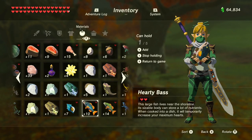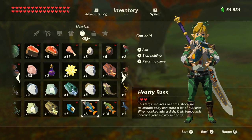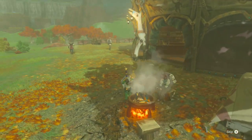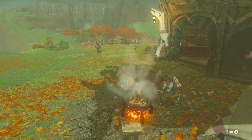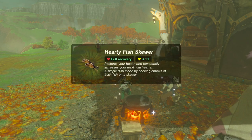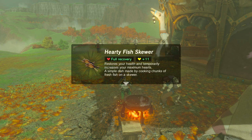Since we're on the topic of fish and we've just caught some Hearty Bass, why not talk about the best fish recipes? Five Hearty Bass thrown into the cooker on the fire will give us fish skewers, which gives us full recovery plus three and eleven temporary hearts.